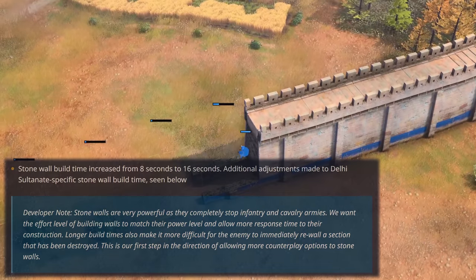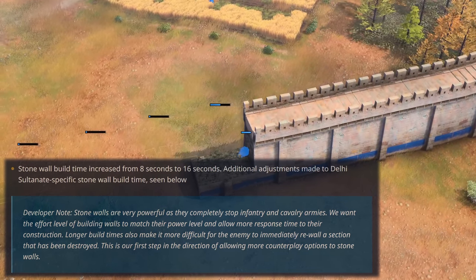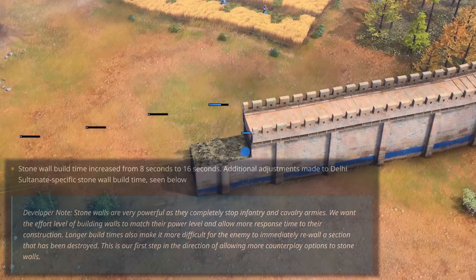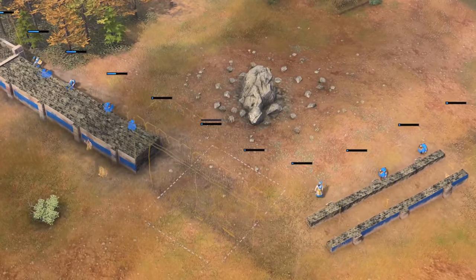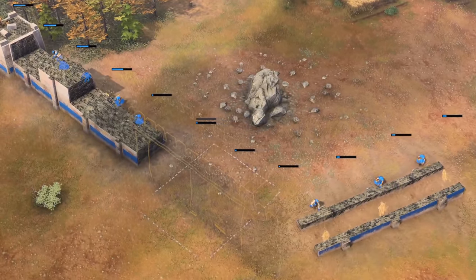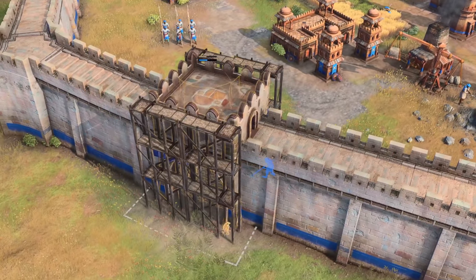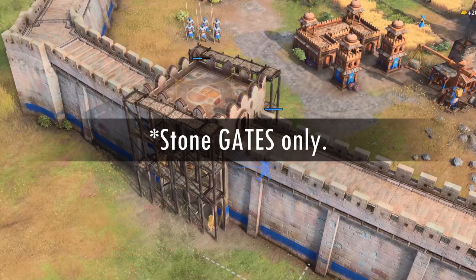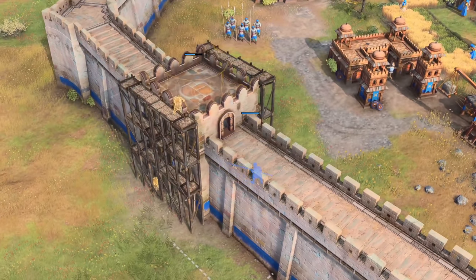Another very welcome change is the significant nerf to the stone wall building time. Many of us were complaining about how easy it was to wall up to slow down enemy progression and keep re-walling to buy yourself even more time. The build time is now doubled from 8 seconds to 16, which is great. The Delhi specifically also get a nerf in which their special infantry stone building time is doubled from 30 seconds to a whopping 60, which is also a good change.